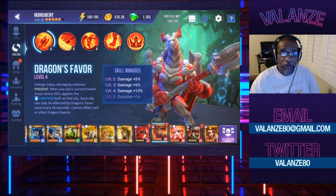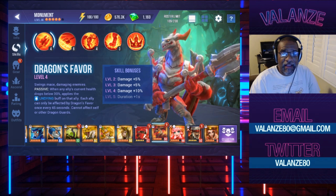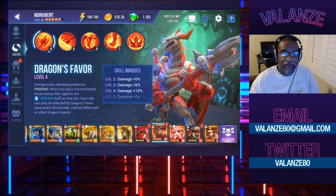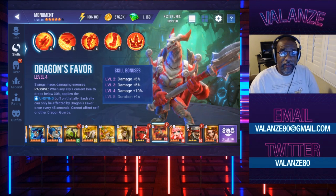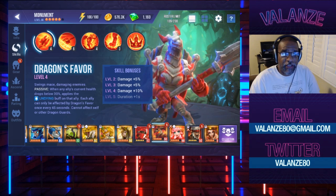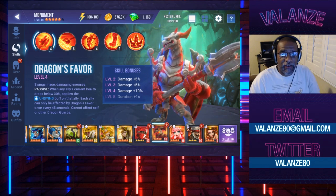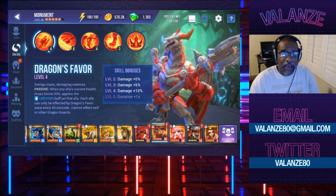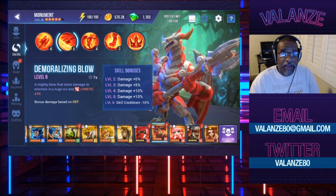We start off with skills. His first auto attack skill is Dragon's Favor — swings mace damaging enemies. Passive: when an ally's current health drops below 30%, applies the undying buff on that ally. Each ally can only be affected by Dragon's Favor once every 45 seconds. Cannot affect self or other Dragon Guards. So basically someone goes below 30%, he pops the undying buff which protects them and gives your healers enough time to bring that unit up. You can't stack multiple of these, so you can't bring a bunch of Dragon Guards and have them all protect each other. That's not going to work. This is the money shot for him, and this is why we're testing it. I don't have it quite max skill yet — one more and I get that duration of one second.